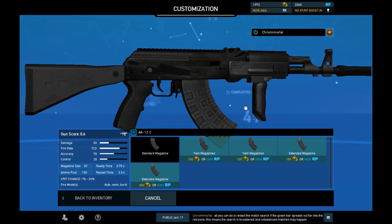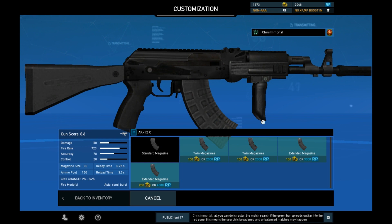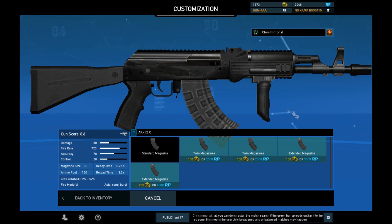Here's my logic with magazines. I'm not interested in twin magazines — those increase the ready time, and the bonus is slightly faster reload: 2.8 seconds instead of 3.3. My thing with that is if a 3.3 second reload is gonna kill you, so is a 2.8 reload, so I wouldn't bother. Extended mag will literally destroy any ready time advantage I've been going for, but 60 rounds is pretty good. I'm gonna hold off for now — I don't have enough RP.